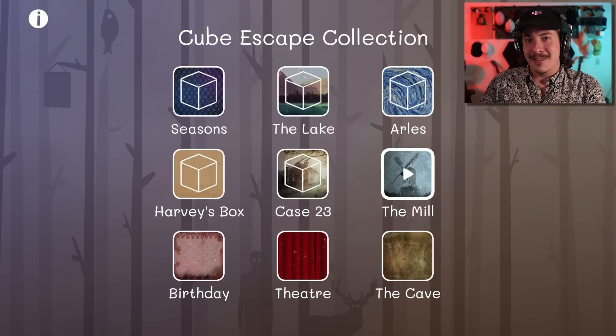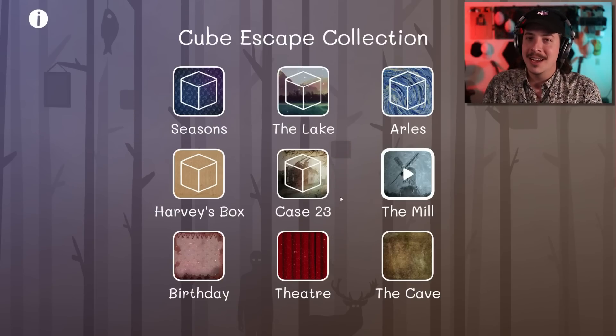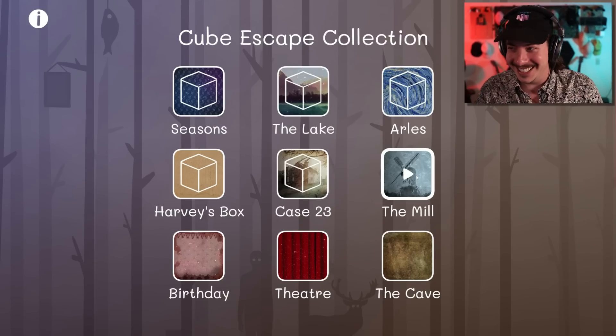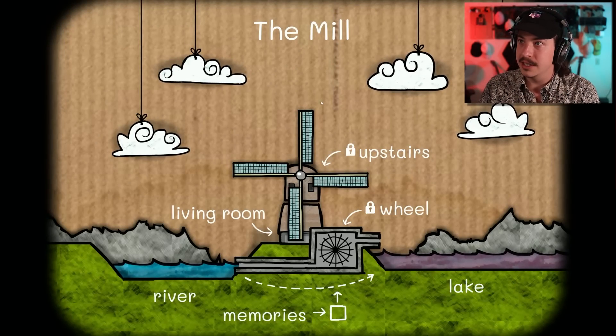Oh, what is going on everybody? My name's Jacob Forster, and we're back with the Cube Escape Collection. About to frustrate you all with some more of my puzzle-solving skills. We're going into the mill today. We're gonna be checking this out, see what kind of puzzles — oh my goodness — the mill.